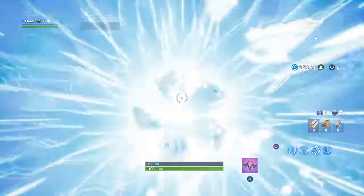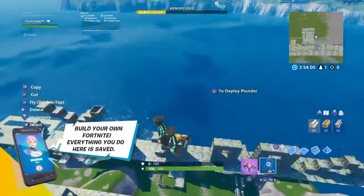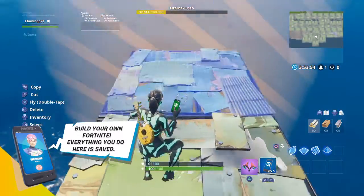Let me just hop into one of my islands real quick. This glitch is actually really cool. I don't know what this is, it's just a random map that I found, so I'm going to use this for today.